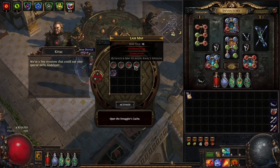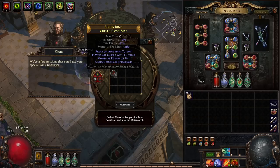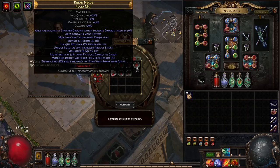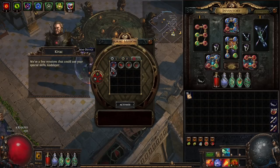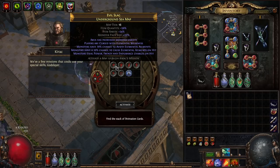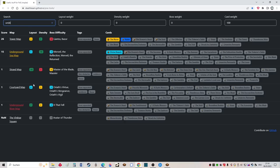We have a look through the missions — nothing with divination cards here, nothing here either. These scouting reports are cheap; we can buy them if we don't have enough. We continue and find nothing so far. Then: Underground Sea. Let's have a look — there is Divine Beauty, but I think it only drops from the boss. That doesn't matter because we will always kill the boss to get more Kirak missions. So we stay with this.